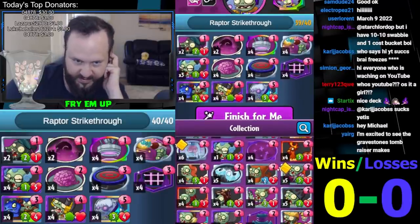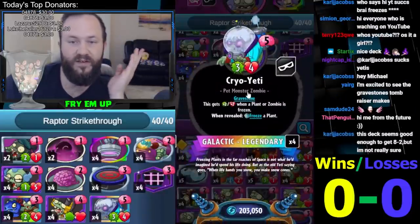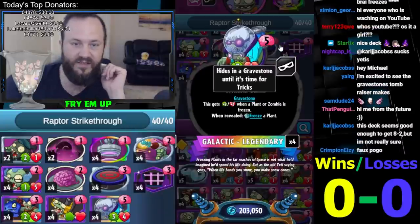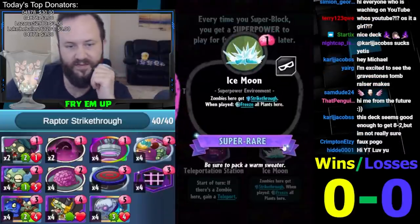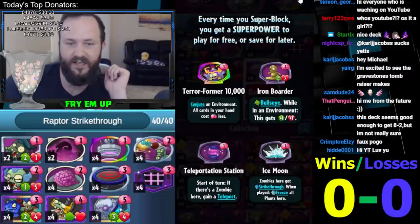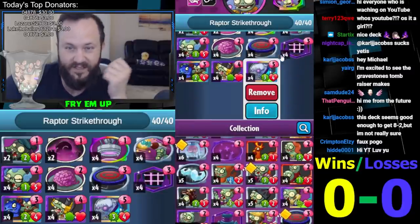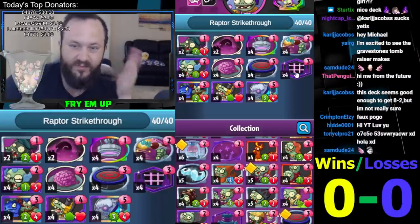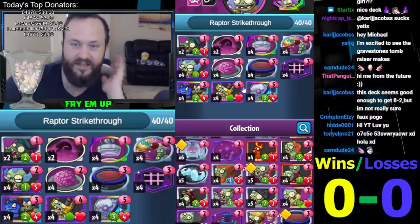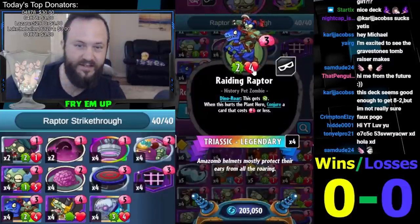The Yeti itself is a huge threat — five damage strike-through. If you have multiple Yetis it goes up to seven, and you can use your bonus attacks. If you play Ice Moon, that's another freeze, so the Yeti will grow up to seven attacks — definitely a good finisher. These three cards all utilize sort of the same things: make them strike-through, make them do bonus attacks, bounce things out of the way.